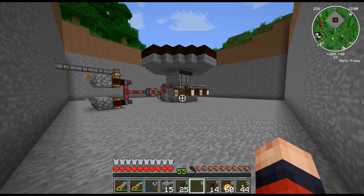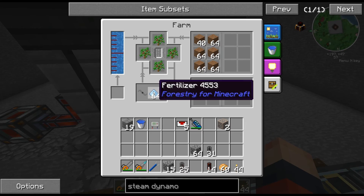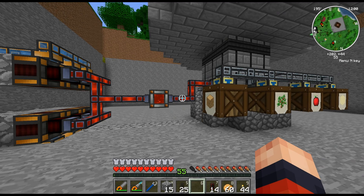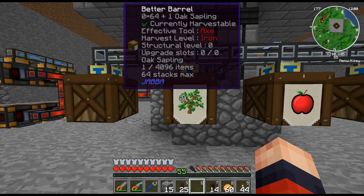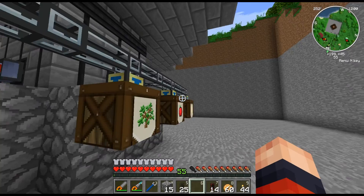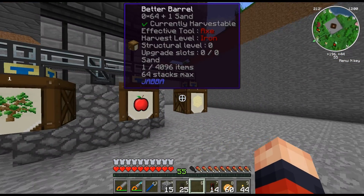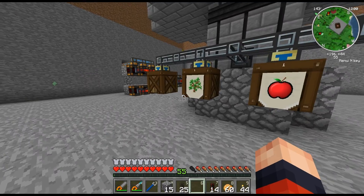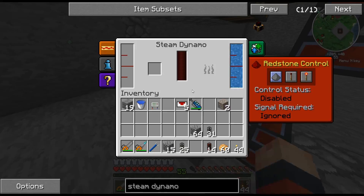I've made a bit of progress. For the output hatch, I've separated the output into different barrels: sand goes here, apples go here, saplings go here, and wood goes here. I have filters to make sure the correct item goes to each barrel. Sand will just stay in the barrel since I don't have a use for it, but all the other items will be outputted back out again.